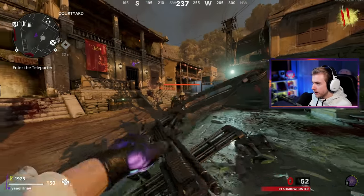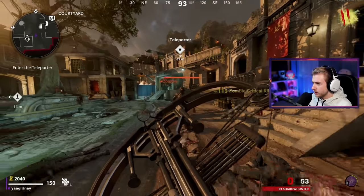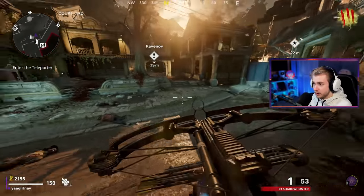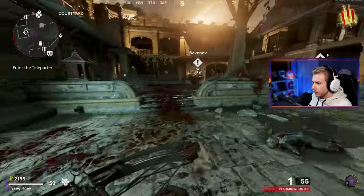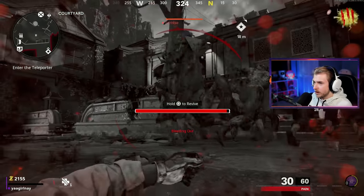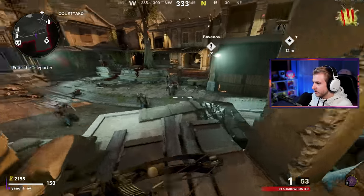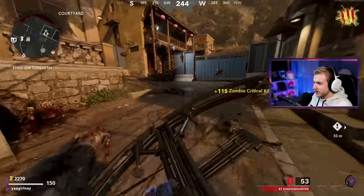We can try to get the critical kill thing out of the way — I think it's just three crits rapidly. But it's gonna be tough without speed cola because of how slow this thing reloads. We at least need pack-a-punch because I think when we get it, it holds three bolts at a time instead of one. We do have it fully upgraded so it can shoot more than one at a time. We'll see how that plays out — and we're already down. Maybe we turn the rampage inducer off for a little bit. I don't want to lose the game this early.